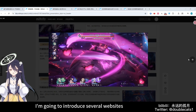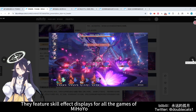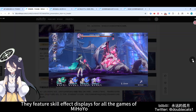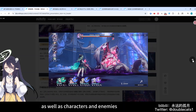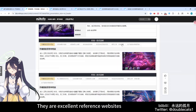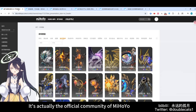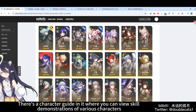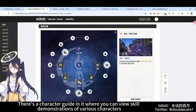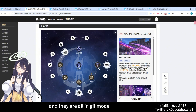This time, I'm going to introduce several websites. They feature skill effect displays for all the games of MiHoYo, as well as characters and enemies. They are excellent reference websites. It's actually the official community of MiHoYo. There's a character guide in it where you can view skill demonstrations of various characters, and they are all in GIF mode.